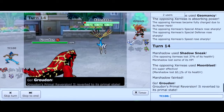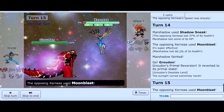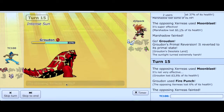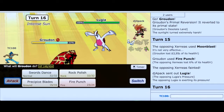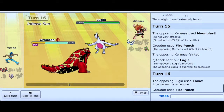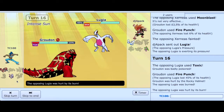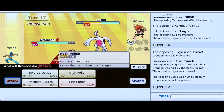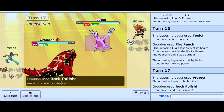In this video we're going to utilize Swords Dance and Rock Polish, but I don't think this is a good time right now. He brings in Lugia and I don't really have a good answer for it, so I'm going to go for Fire Punch to just do chip damage. You guys have Toxic — but that's fine. I'm going to go for another Fire Punch. He went for Protect, I went for Rock Polish.